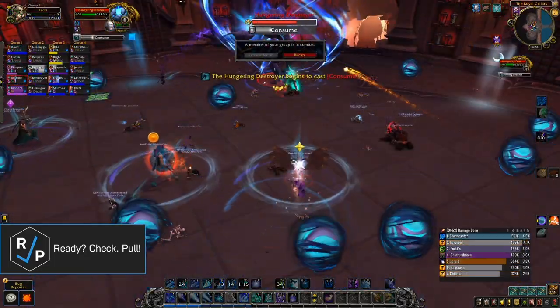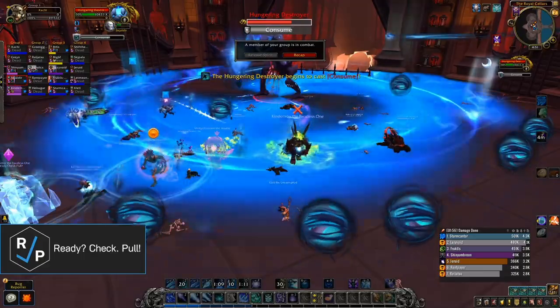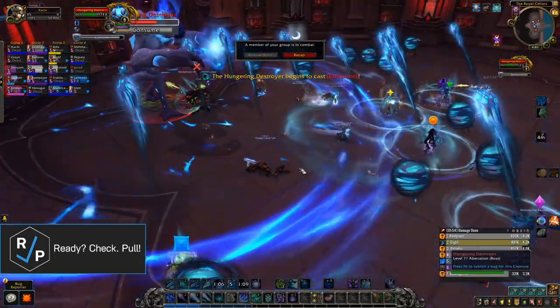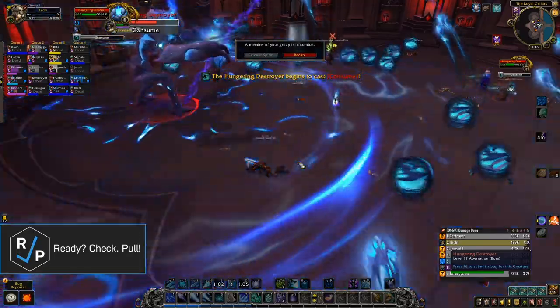When the boss reaches full energy, it'll cast a big suck, pulling everyone toward it and leeching a ton of health from all players. However, the leech is massively reduced the further players are from the boss. So you should use big raid mobility cooldowns like Stampeding Roar, Windrush, or even a Warlock Gate to help everyone get as far away from the boss as possible.